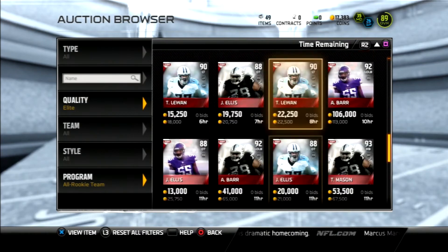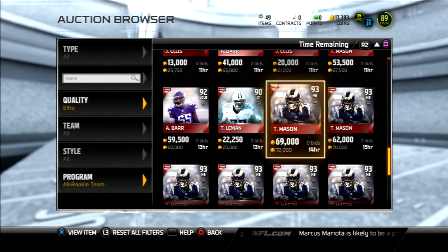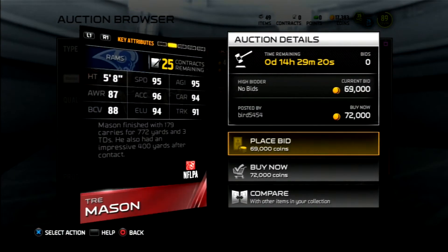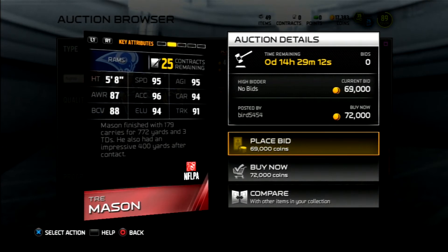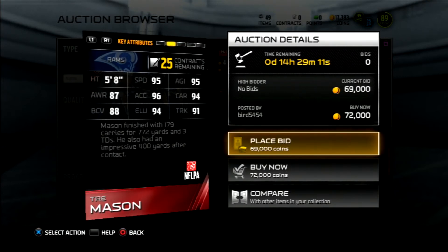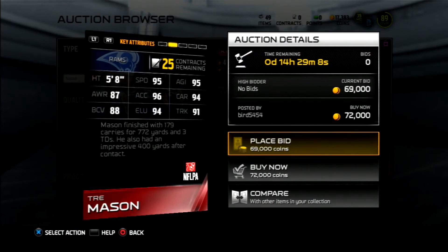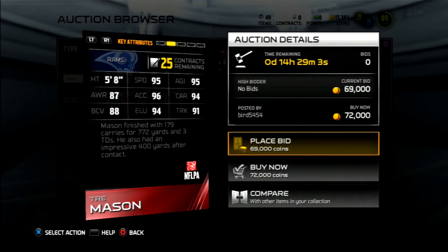Let's go ahead and look at the last and most expensive card out of all these, which is the 93 overall Trey Mason. This Trey Mason is an absolute monster. Let's go ahead and look at his stats: 95 speed, 95 agility, 87 awareness, 96 Excel, 94 carry, 88 ball carrier vision, 94 elusiveness, and 91 trucking. This card looks like an absolute monster, it really does.